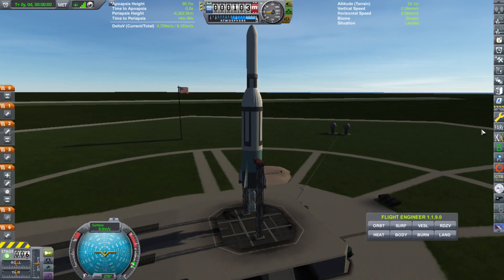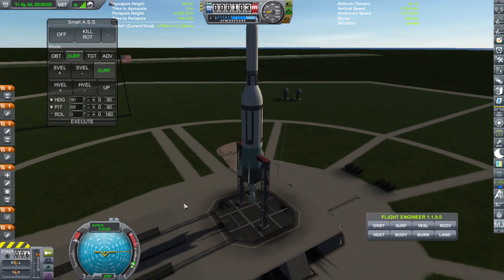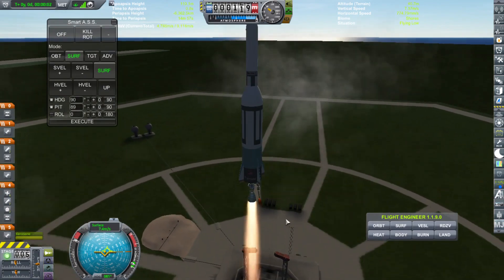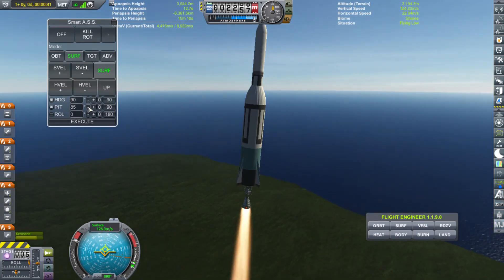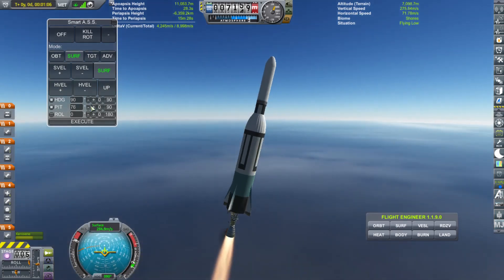After a long wait, it's time to launch Orbiter 1 — I know, no need to applaud me, it's an incredible name. Here we are on the launch pad. You can see it in all its glory. First thing I'm going to do is turn on Smart ASS and switch it to Surface Mode. We're going to make sure our staging is right and then fire away. We got off the pad a little bit weird, a little janky, kind of tilting, but it turned out okay. I'm going to quickly start pitching over just a little bit.